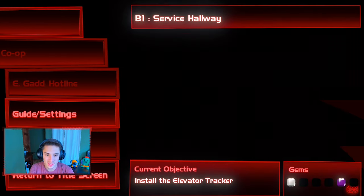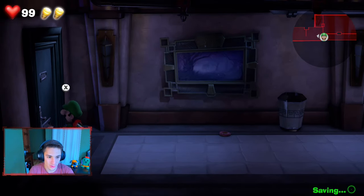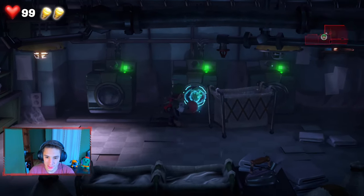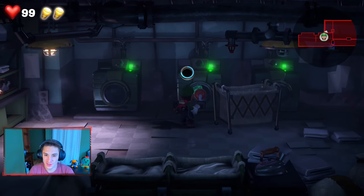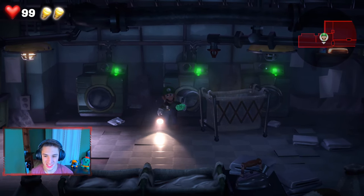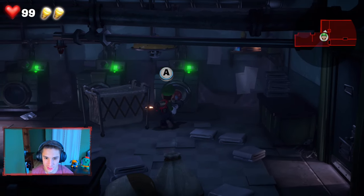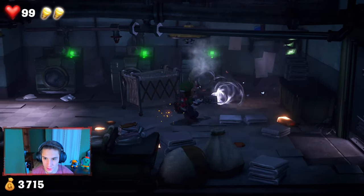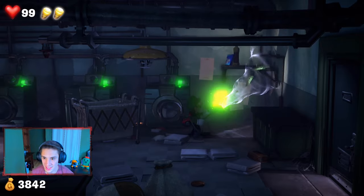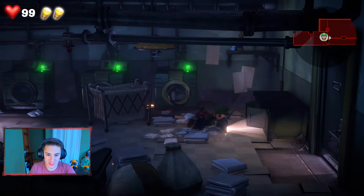We hit the start button to see the map — we got the service hallway. So we get maps now, which is cool! We're making our way back to the laundry room because we can actually get a gem now with the plunger. We shoot the plunger in there, suck that string up, and pluck the gem right out — let's go! Let's check if there's extra gold in here too. Can we stick the plunger in this one and open it up? We can — there are gold bars and cash up here, let's suck all that up.